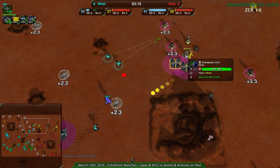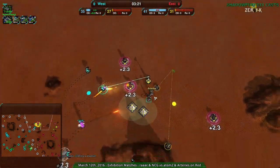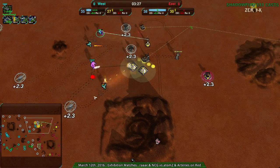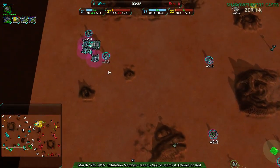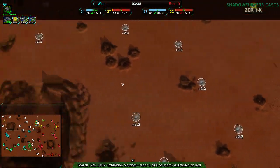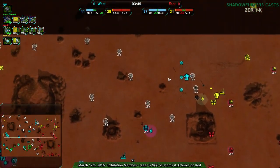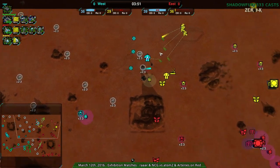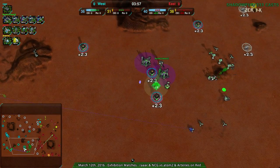Arteries' commander is level 2 with 5000 health and going for ride cannon — interesting, though not the most useful against warriors. Rara's push is kind of all-or-nothing, as Rara tends to play. If they had constructors or a Conjurer up here, they could take this area — the dart is dead, they could expand all the way around. At this point Rara's commander is essentially securing the entire northern area, which is huge.